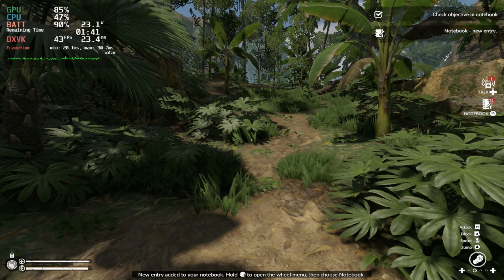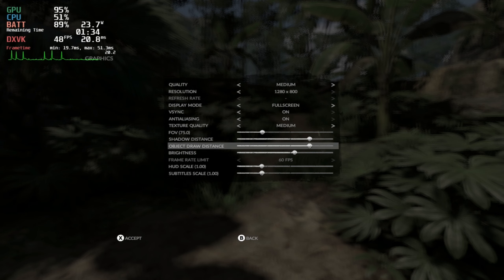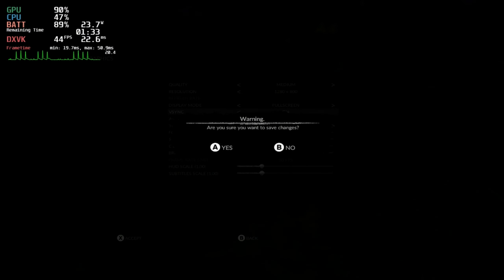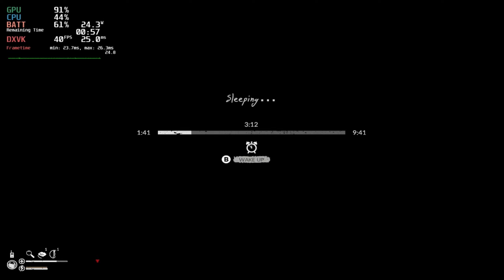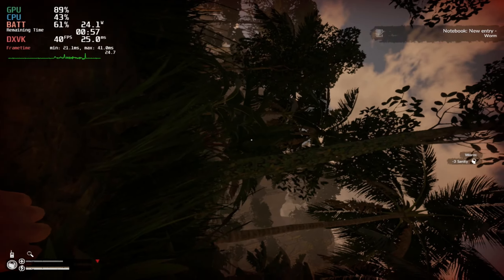If you do not watch out for yourself, you will just drop dead completely randomly. This is survival in the jungle, so pretty much everything can kill you. Settings-wise, I did have to bring this down to medium settings and also cap the frame rate with V-sync on at 40 frames per second. This gave a much more stable experience — you can see the frame time was really not jumping around.